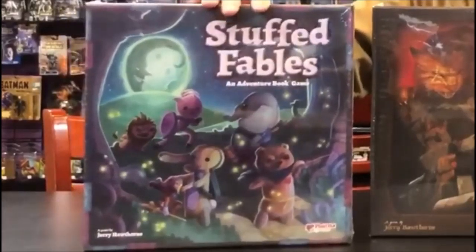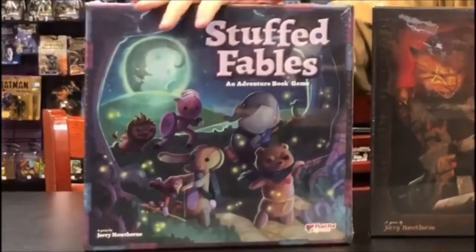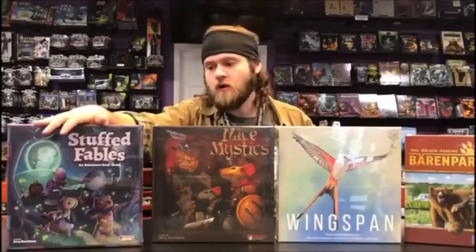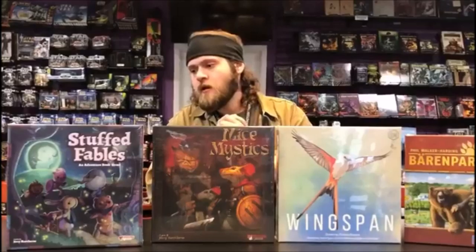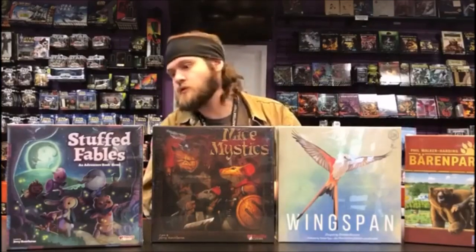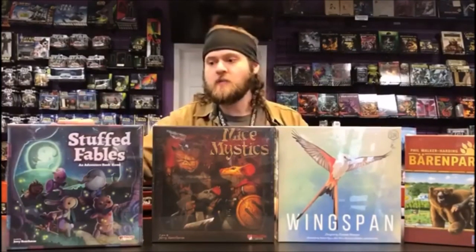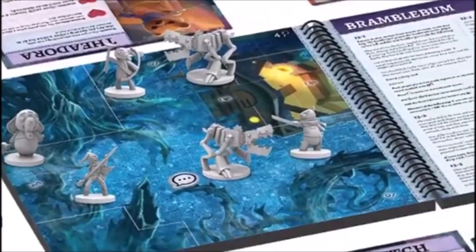Going from the magical to the absolutely surreal — in Stuffed Fables, which I've talked to numerous people about, you are playing as a little girl's stuffed animals defending her from her night terrors. You are animated stuffed bears, rabbits, elephants, and lions — there's even an old rag doll named Old Stitch — trying to protect your owner from the evil villain Crepitus and his minions, which are a sort of mishmash of broken toys, kind of like Sid's backyard from the original Toy Story.